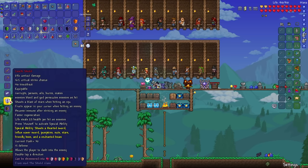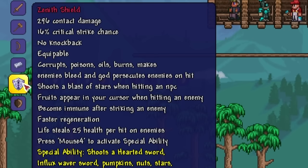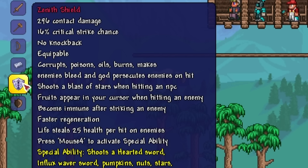To be able to make the Zenith Shield — oh my god, that took forever. Is it going to be worth it? We'll see. It has 296 contact damage, 16% critical strike chance, no knockback, corrupts, poisons, oils, burns, makes enemy bleed, and God persecutes enemies on hit. Shoots a blast of stars when hitting an NPC. Fruits appear at your cursor when hitting an enemy. Become immune after striking an enemy. Faster regeneration. Lifesteals 25 per hit on enemies. Shoots a hearted sword, Influx Waiver sword, pumpkins, nuts, stars, friendly bees, and an enchanted beam — with 30 dash and 15 defense.